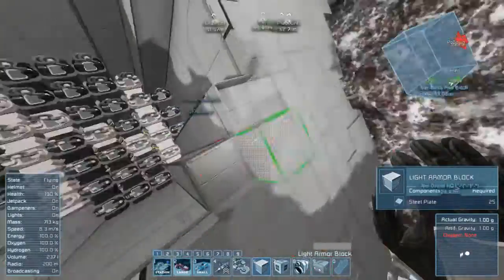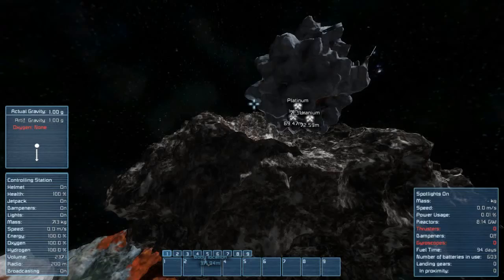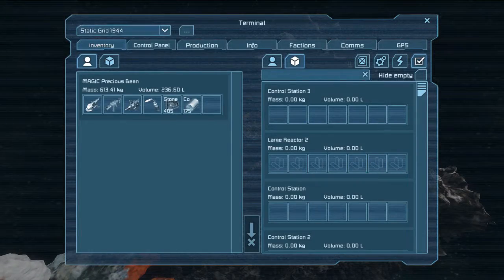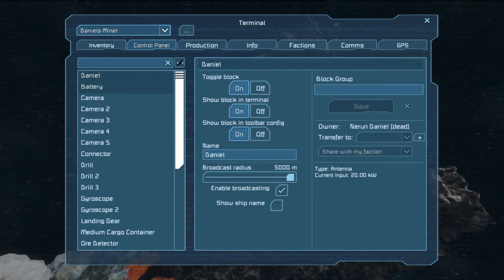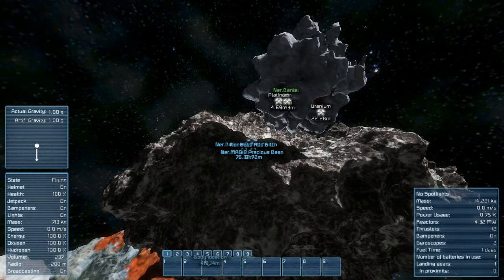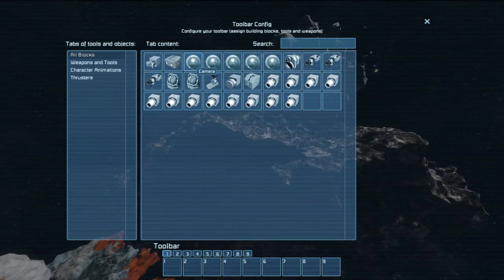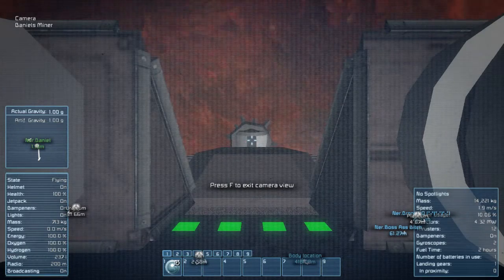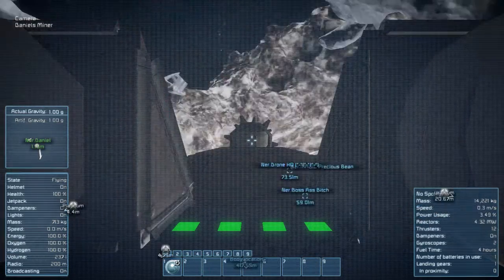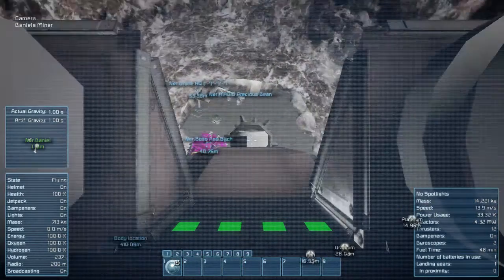I think I should test this out. I think I have a pretty good idea what I'm going to test it on. Do not tell them I did this. Do not tell them. Hindi.